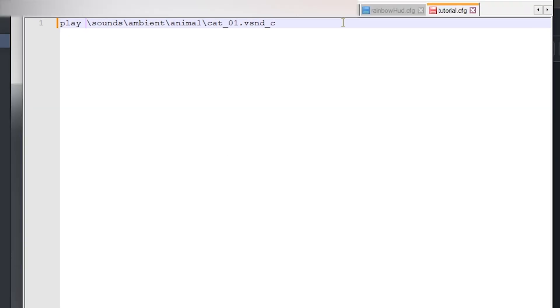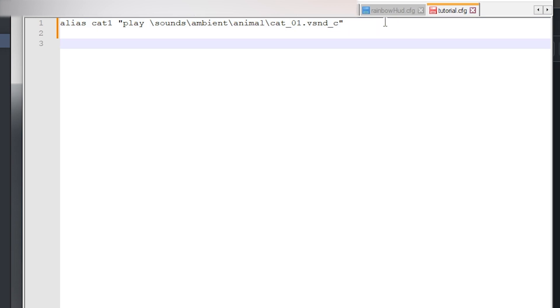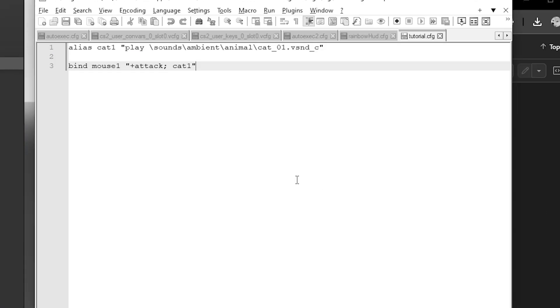Now we want to bind it to something — for example, when you shoot. You want this to be an alias because you wouldn't want to type 'play sounds yada yada yada' every single time. So let's just call it 'cat1' to know that we're playing cat01. We've settled on mouse1 as the key to bind, and mouse1 has the plus_attack action. So we want to do that and also play cat. Simple as that — well, not so fast.